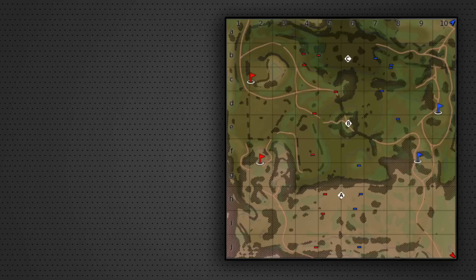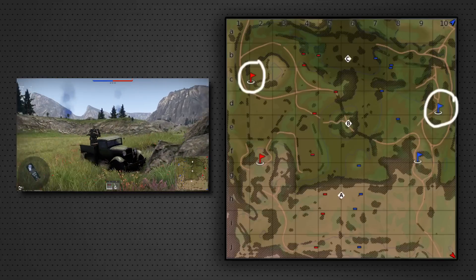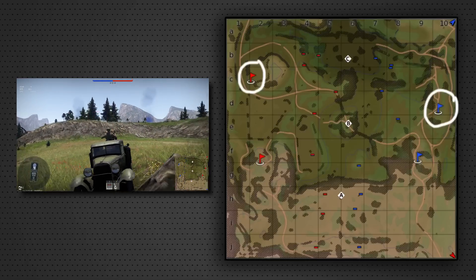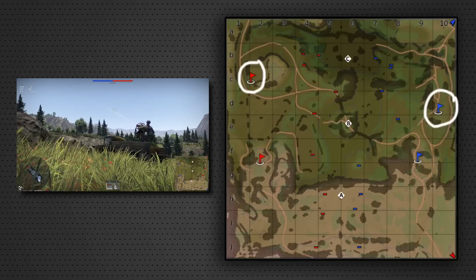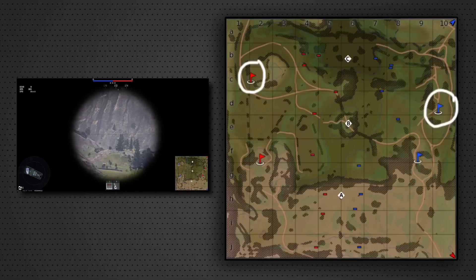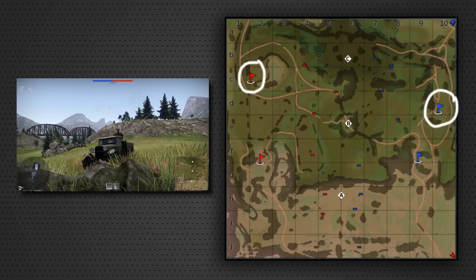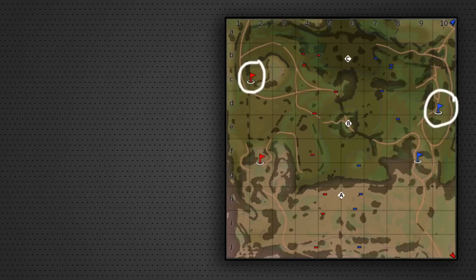If you're playing SPAA, I'd highly recommend staying in the spawn areas. Going anywhere else puts you at high risk of getting shot by an enemy vehicle. The spawn areas also give you a good range of sight for overhead aircraft. On the southern hill there are a lot of mountains surrounding the area that will block half your sight, and down at C the terrain blocks your line of sight as well while also putting you in danger from enemy vehicles.